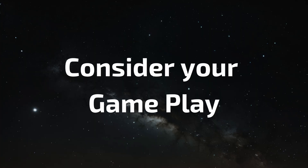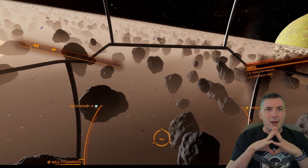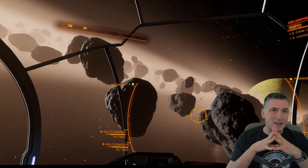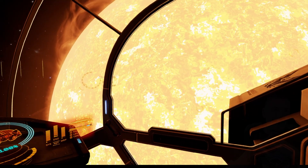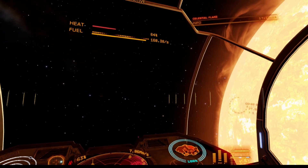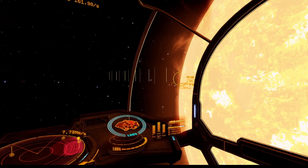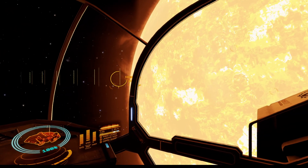One thing to keep in mind before diving in is what kind of activities you're planning to do in Elite Dangerous. If your session involves a lot of jumping between the game and third-party tools like Inara, EDDB, or Coriolis, then VR might not be the most convenient option. Constantly taking off your headset to check a web browser can quickly become frustrating. There are ways to bring a browser into your VR environment as an overlay — tools like OVR Toolkit or SteamVR overlays can help — but that's a bit of an advanced setup and not something we'll be covering in this video.